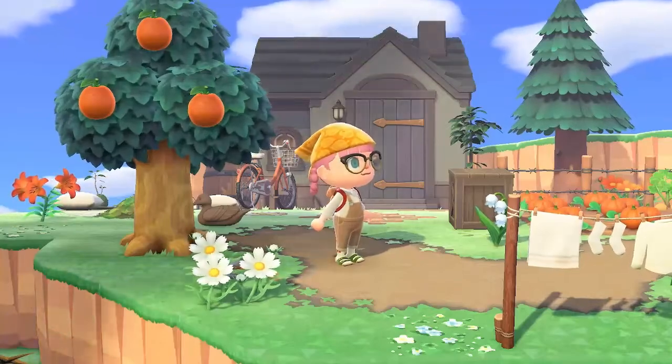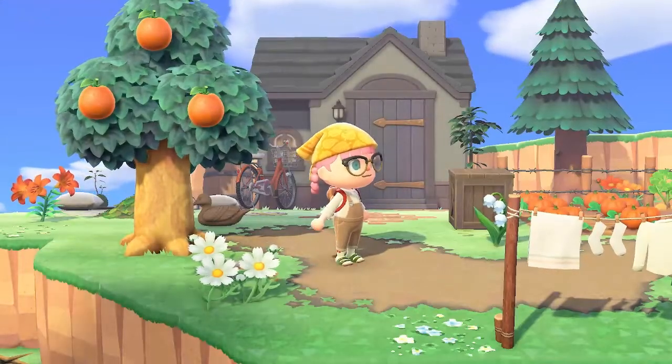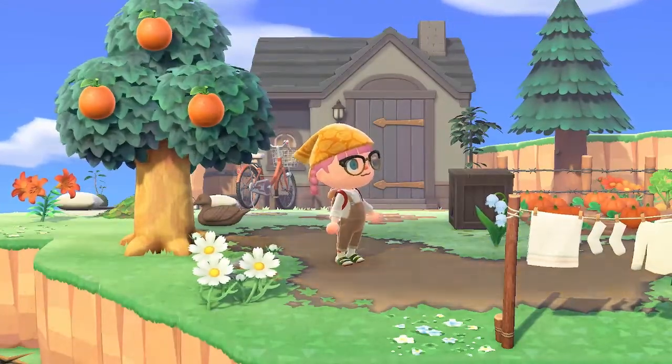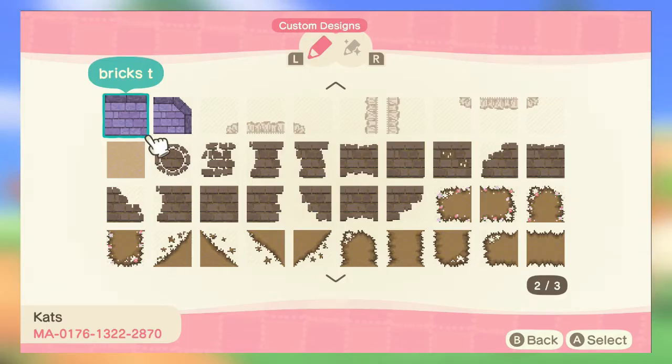Lastly let's head into our miscellaneous category. There's only a couple of paths here but still some good ones. For our first path here is another one by Cats — it looks like the stone and dirt pathing but if you look in the top row there's these little frilly paths. These are incredible to go around rugs. It fits in with any path and you can make anything you want into a rug with this.